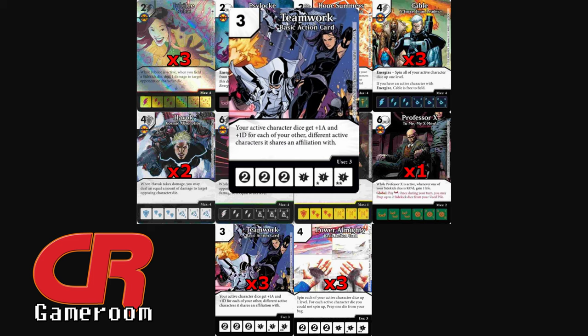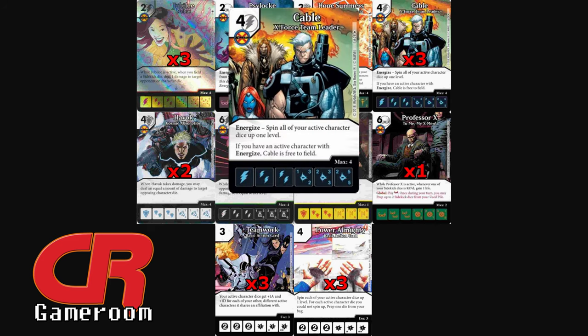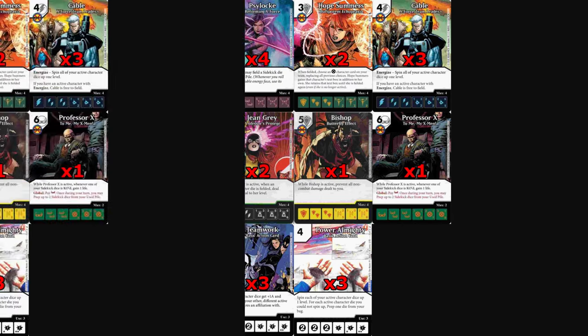With all these X-Men, use Jean Grey to make their field really thin, then swing through using Teamwork to give all your characters really beefy stats. Use Cable — get him in the field for free, get him up to level three with stats of 5/5 — and you've just got some beefy characters.